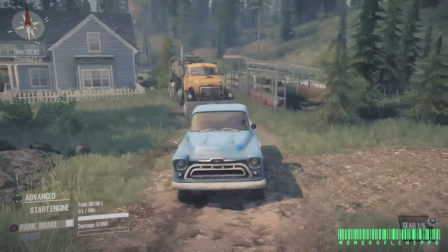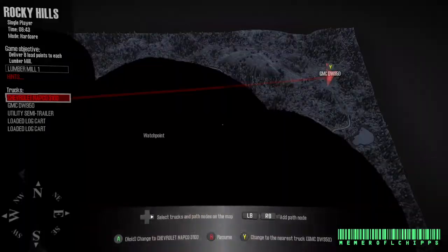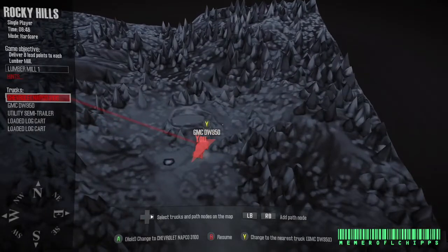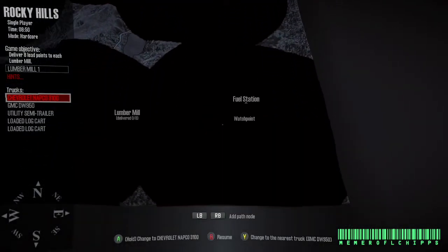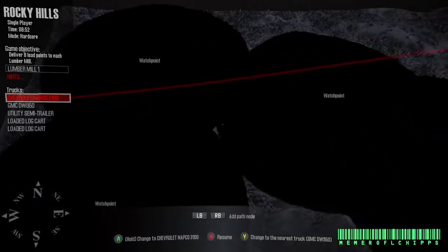This is the Chevy Napco old truck, and it looks pretty awesome. Let's check out the map, because the DLC came with two vehicles and one map. The map's called Rocky Hills, and it's supposed to be very large — and it is very big looking.